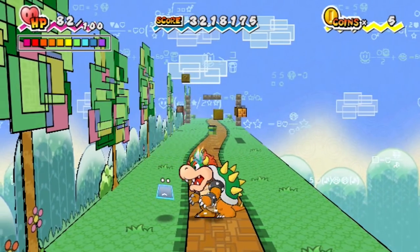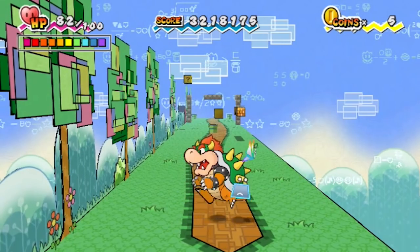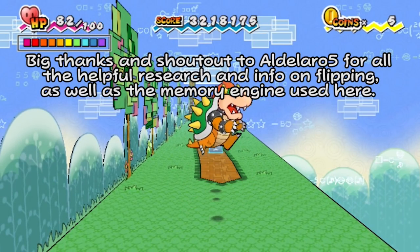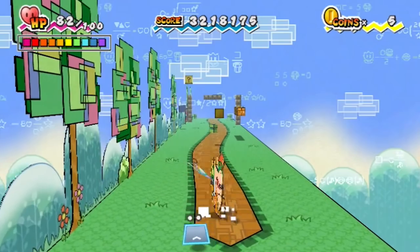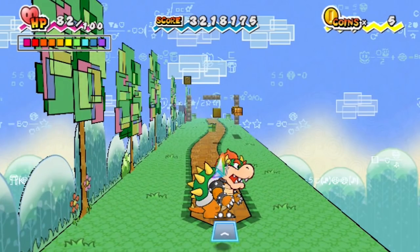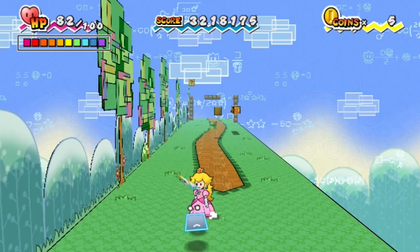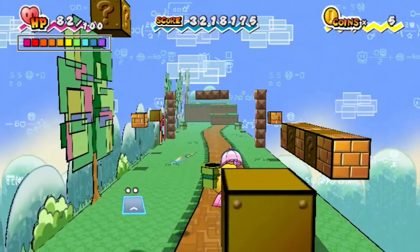This can be achieved by editing the memory of the game and locking the addresses that correspond to this. I will have a link to a really useful blog that someone made about this, which is how I figured out how to do this. When you're in 3D with a character other than Mario, you can't use their special ability that requires you to press down, because pressing down would mean you walk this way. The only character ability that can be used in 3D is Peach's Float, because it doesn't require you to press down. It's actually kind of cool how it's fully functional in 3D.